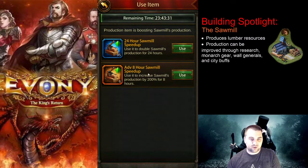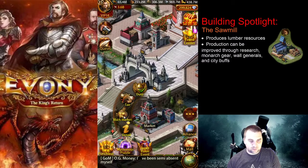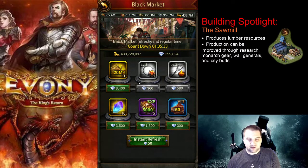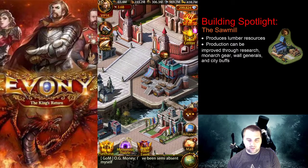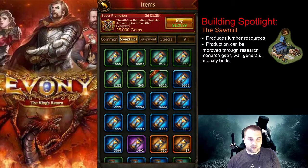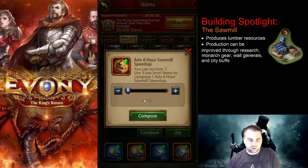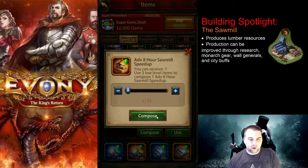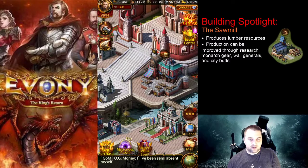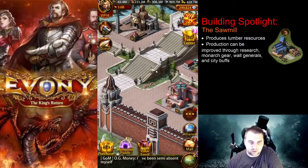There's also an eight-hour sawmill speed-up that doubles the amount — 200% instead of 100% — but it has to be refreshed every eight hours. I get the 24-hour speed-ups from the black market by checking it every day as part of my daily activity and collecting all the resource production 24-hour speed-ups. You can also compose them: it takes three 24-hour speed-ups to make one eight-hour speed-up. They are more effective if you have an excess, but if you don't, just use the 24-hour speed-up and keep that constant — it's a lot easier.